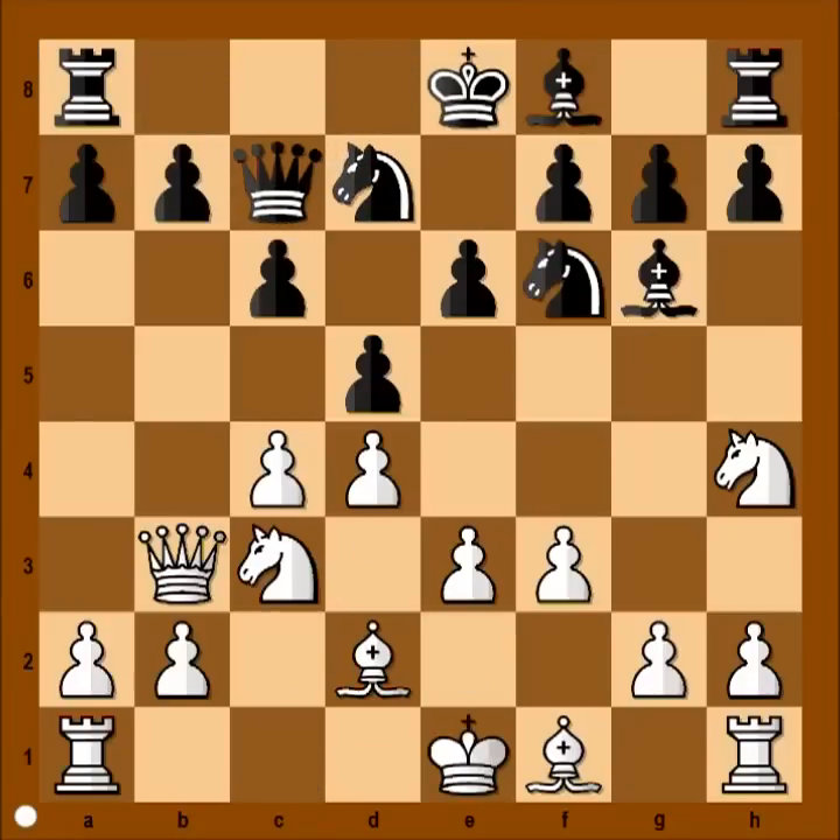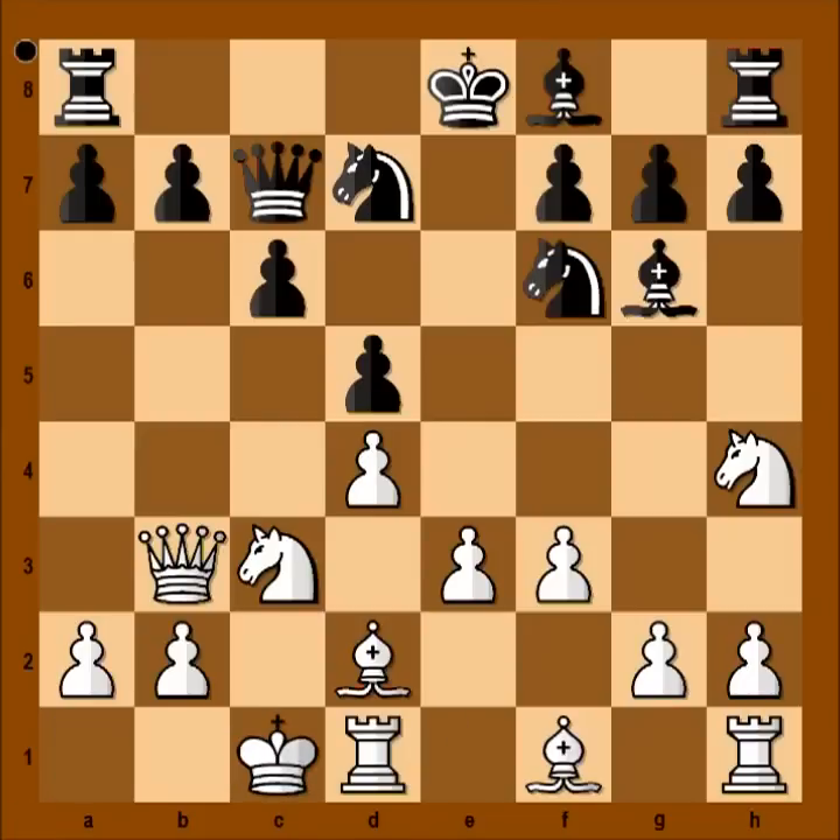Bishop to d5, bishop to d2, knight from b7, pawn takes pawn, e takes on d5, and Korchnoi castles at queen's side.